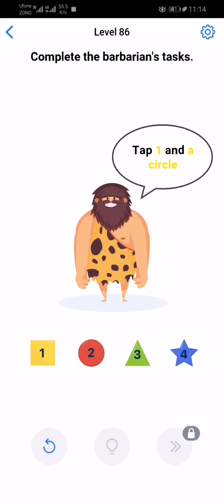Tap 1, then circle. Don't tap 4, and don't tap a square. So 4 is here and don't tap a square — so 2 and 3. Tap the shapes in the order of their number of corners: 1, 3.